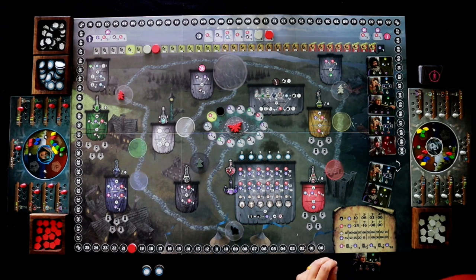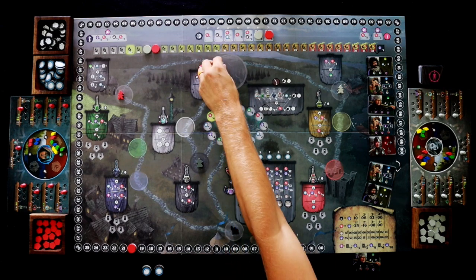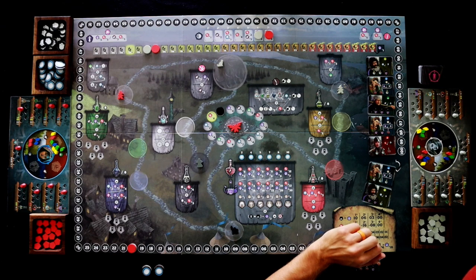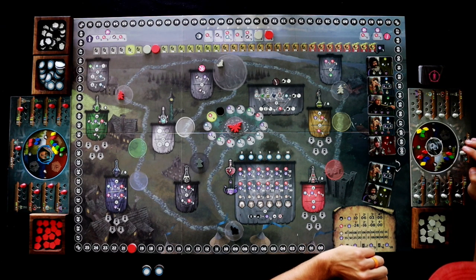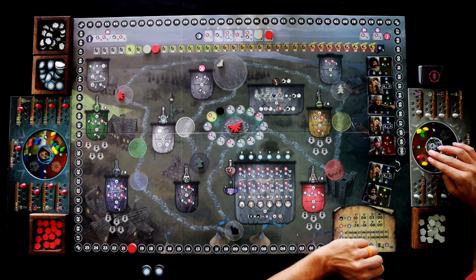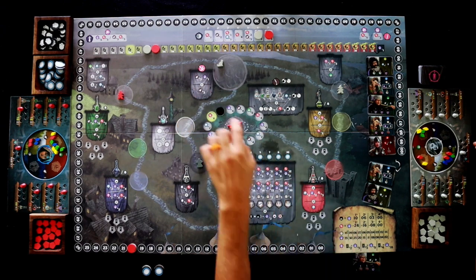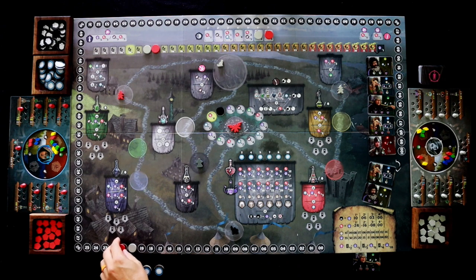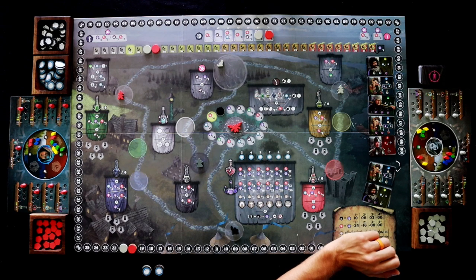I wanted that track but Dean took it, so I'm just going to come up here and be able to move three more across. I'm going to move one, two, three — and then I also get one victory point. But I don't get that bottom bonus because that is not my witch — that's Dean's witch, the kitty cat.